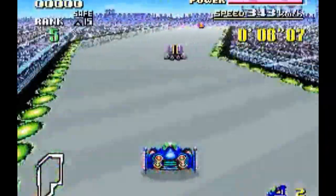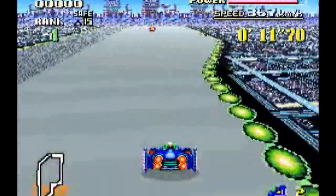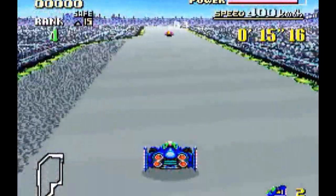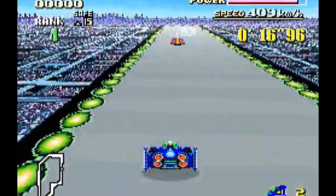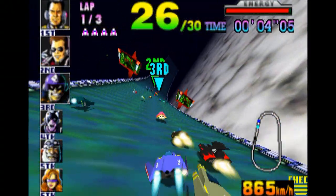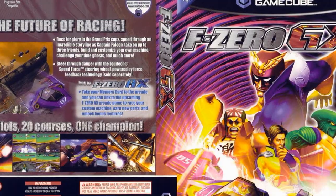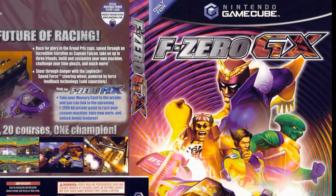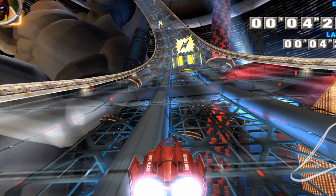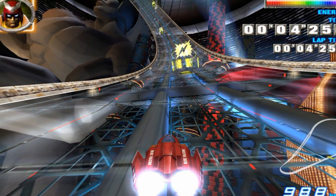The same can be said for Nintendo's cult series F-Zero. The SNES debut was a graphical revolution, employing high quality sprites and Mode 7, which allowed tracks to scale and rotate around your vehicle to create the illusion of steering. The releases in this series were few and far between, with only three home console releases between 1990 and 2003. The GameCube release, F-Zero GX, followed in the footsteps of the original by pushing the console's hardware to its limits, creating a visual experience that is still impressive today. But more on that in a later reflection.